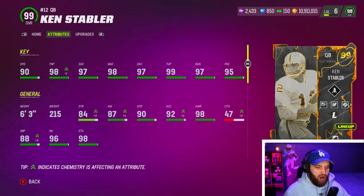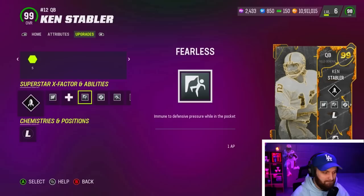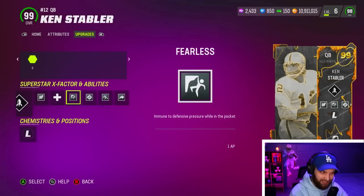Ken Stabler stat-wise looks just like every other 98-99 quarterback in the game. To get him, you had to put in your free Rob Gronkowski, Dave Casper, and Deion Sanders from playing all the seasons. But the real story is the abilities - he gets the god stack. These four abilities are known as the quarterback god stack. For example, Brady and Mahomes get it for five AP, but he gets it for three AP, so it's cheaper.